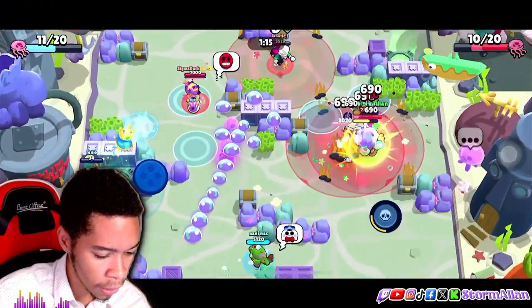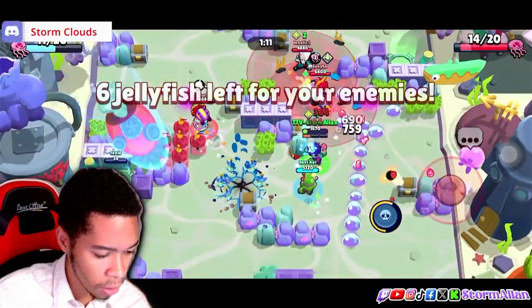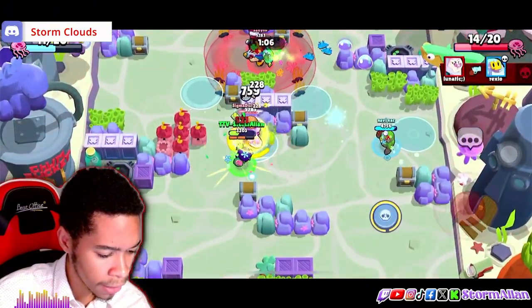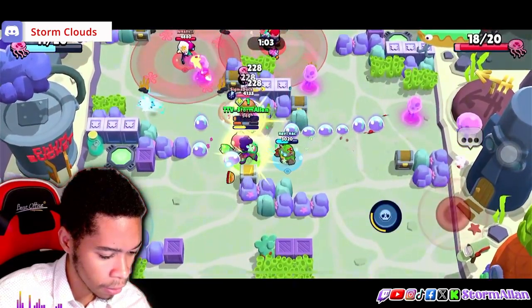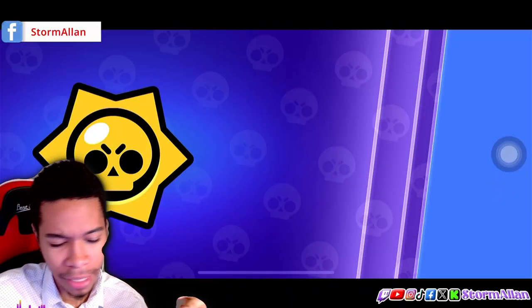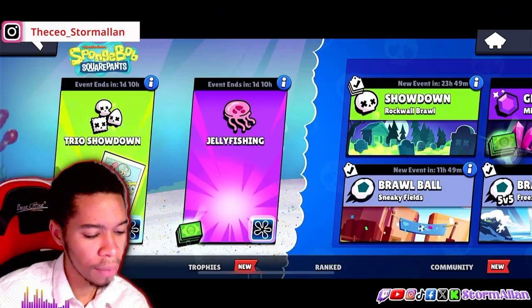Right now we got 11 jellyfishes. She has three in her cube — we're gonna take her out. My team is lagging behind, we're almost losing. Jellyfishes are spawning right here in the area — and there it is, 20 jellyfishes. We did get our first loss, but that's not my fault — bad teammates.